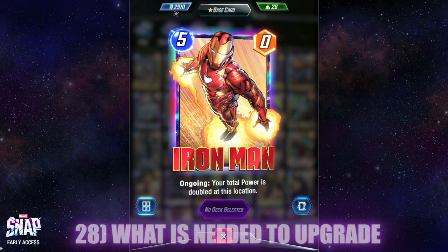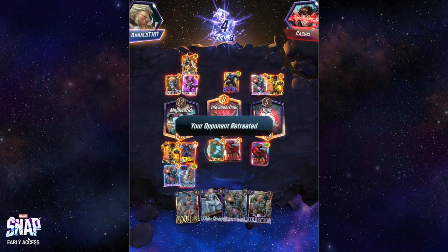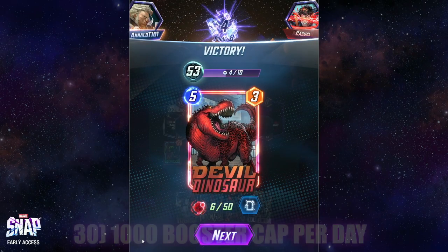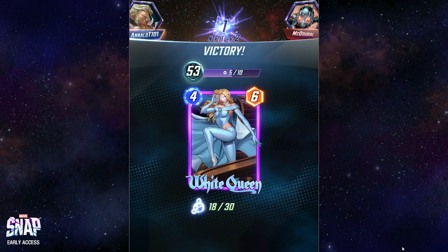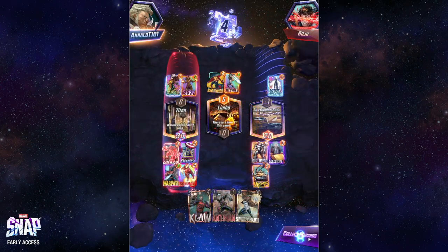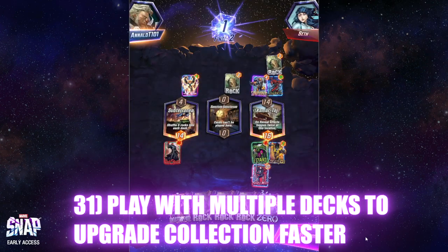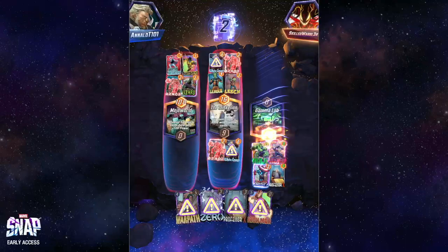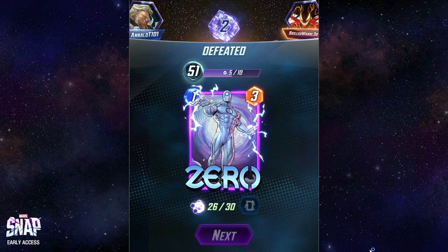To upgrade to these rarities, you need credits and boosters. Depending on how many rounds are played, that's how many boosters of a random card from your deck you'll get — six rounds means six boosters, one round means one. So the longer the match, the more boosters you get. The booster cap is 1,000 per day. If you create multiple decks, it feels like you're upgrading cards faster because cards at a lower level are easier to upgrade. Whether you win or lose, you get boosters for the cards in the deck you're playing — which makes this game enjoyable even in defeat.